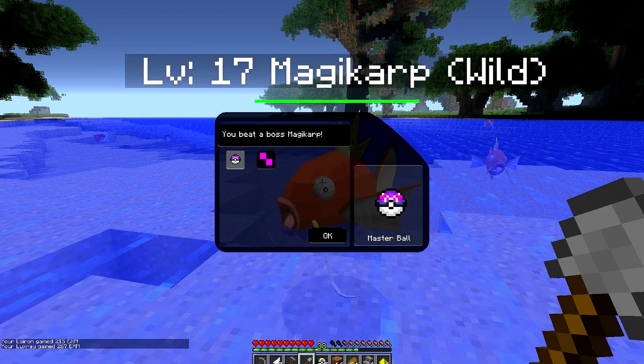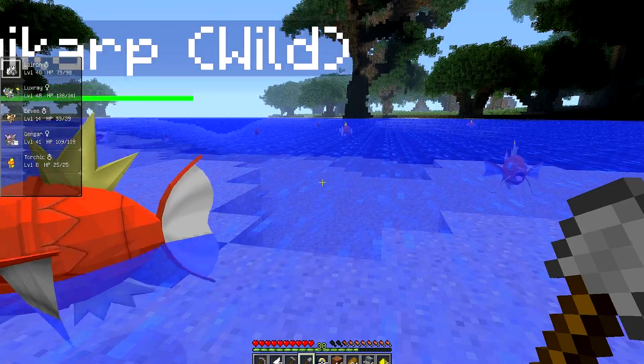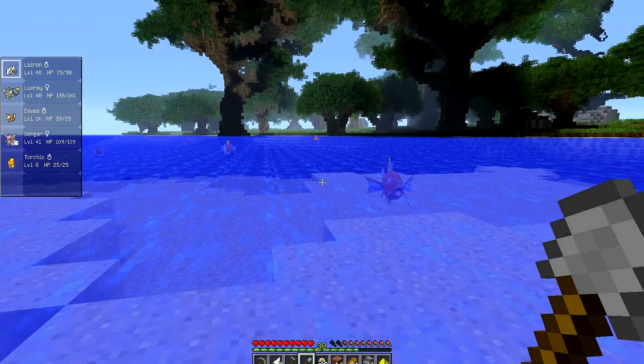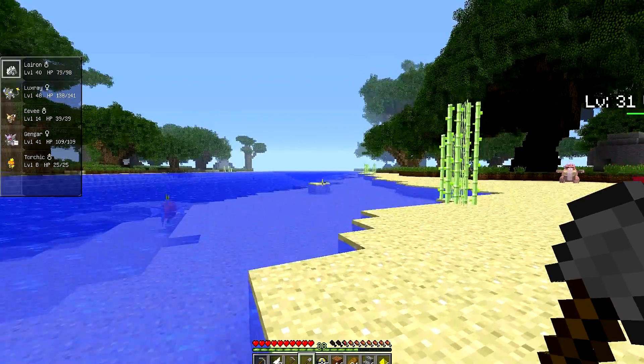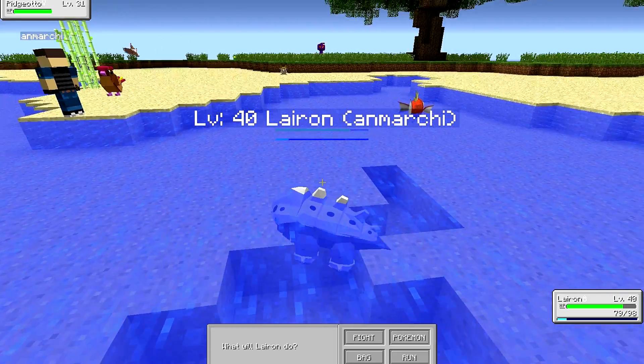I guess I got to update or something — get master ball. Yeah, master ball, and the king's rock. I think king's rock is good for... is that the one you need to evolve Slowpoke? Or is that something else? I don't know.